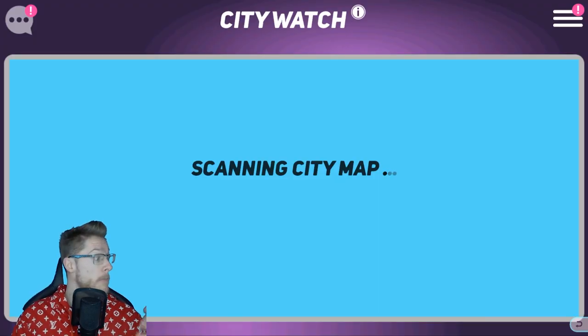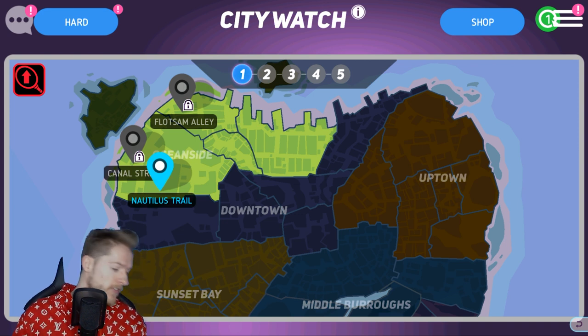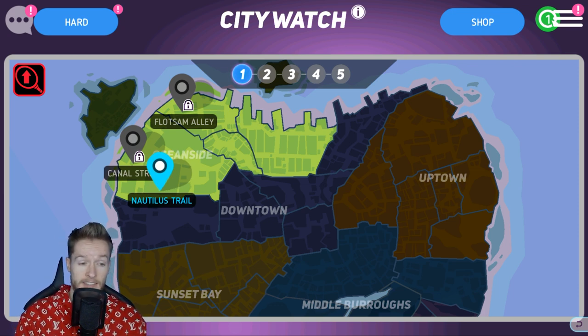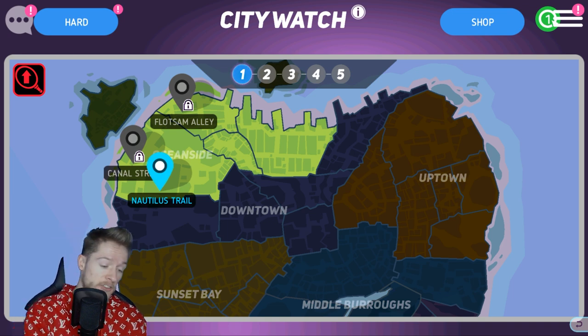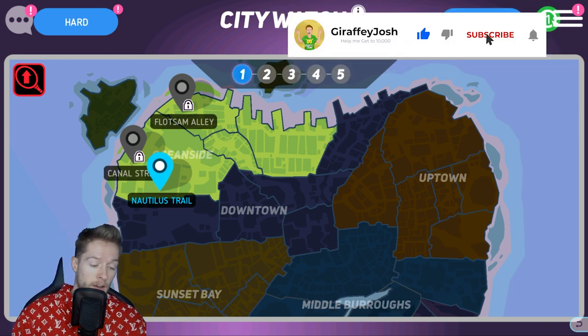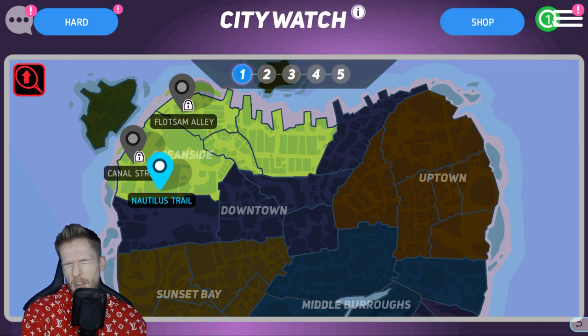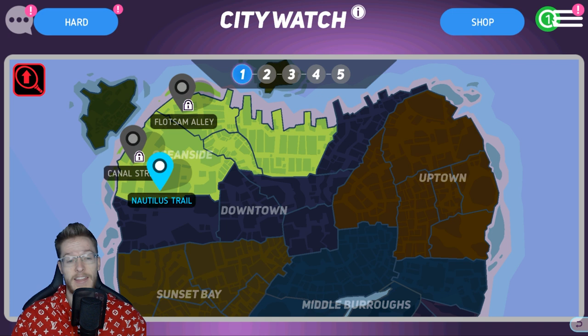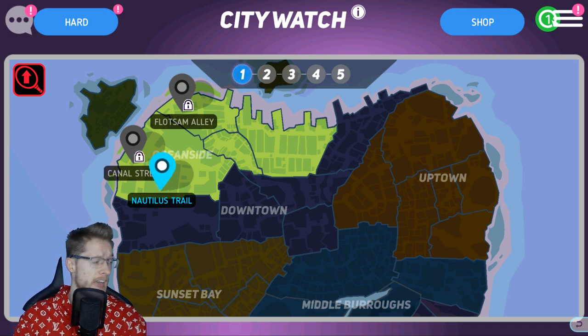I'm trying to keep building up my City Watch team, but something I don't understand is that the more you upgrade your characters, the harder City Watch gets. That's not how it should work. They should have a set difficulty that stays like that forever. But City Watch scales with your top five characters, so it's very annoying. From a game creation point of view, that doesn't make sense because there's never any feeling that you're progressing — it always scales to your highest characters.